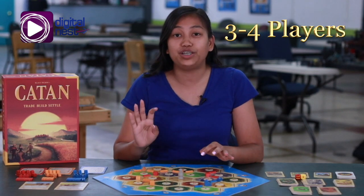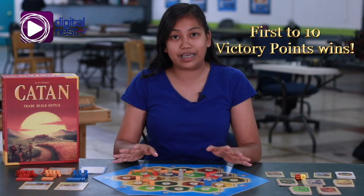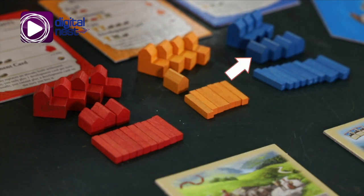The game was first released in 1995 and it allows three to four players. The first person to win ten victory points wins the game. The way you can gather ten victory points is by creating roads, cities, and settlements in Catan.